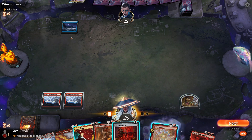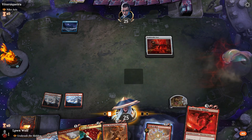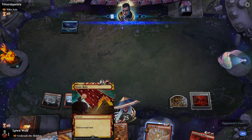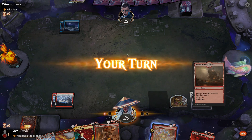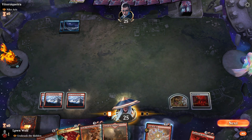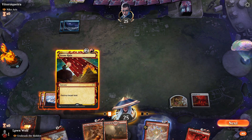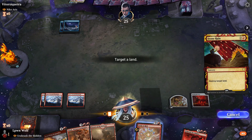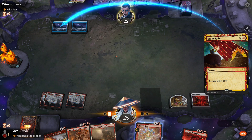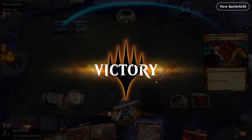We could just win instantly here by Stone Raining their island — let's not do that. Let's at least try and hit a dual land. They've got two blue open. Do we Stone Rain here? We've got two mana open. Yeah, there's the Stone Rain. If they counter it, then we have a fair game; if they don't, then we have an unfair game. And there we go — that's the unfair game it is.